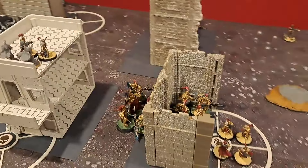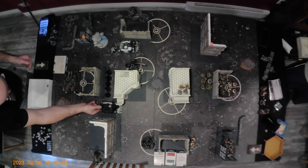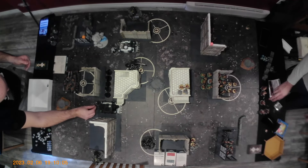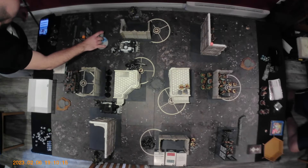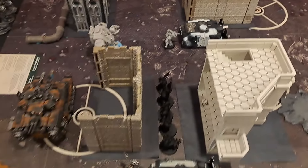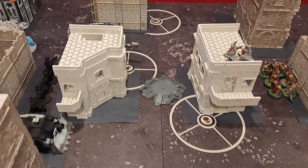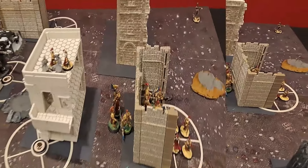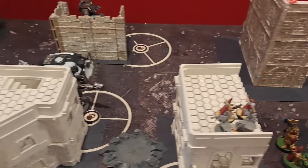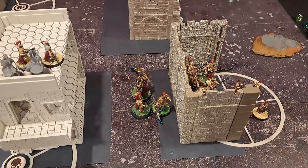On to the movement phase. The focus this turn is Trajan and the Wardens. I don't need to do too much — his Tech Marine has advanced up, the Redemptors haven't really moved, mostly the Vindicator moved up and the Tech Marine. So that is the movement phase. In the shooting phase, the Vindicator did quite a bit of damage to my Wardens — I lost three Wardens, which is not the best.